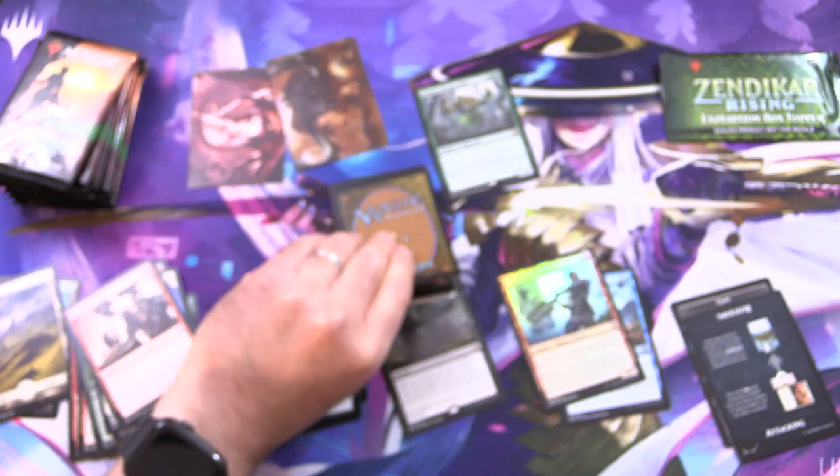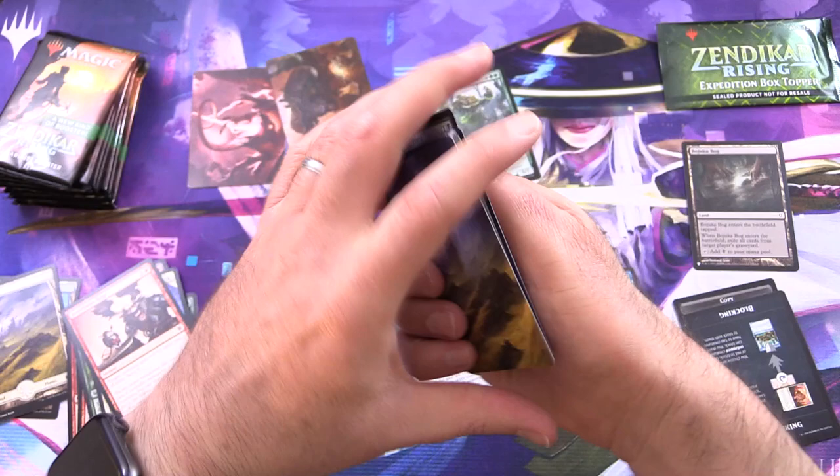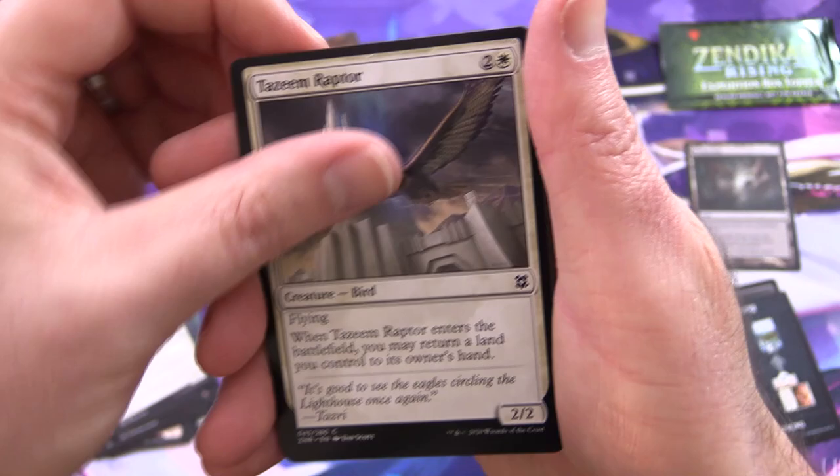Looks like a list pull here as well. Let's check that out. Bajooka Bog — not too shabby. So we'll have a separate list pile. And this here, I'm going to say that's a Plains. It is indeed. And a very nice Forest.